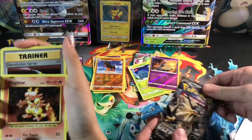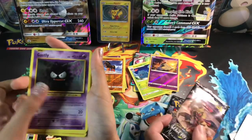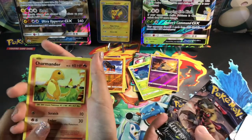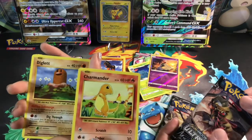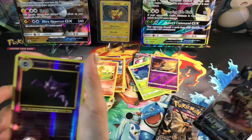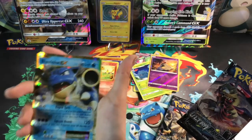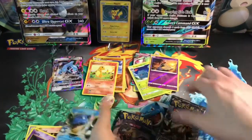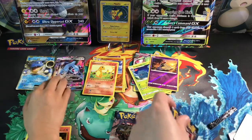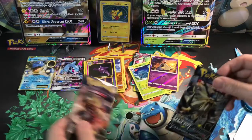Trainer, Raticate, Magnemite, Seel, Charmander — whoa! Haunter and... it's a hit! Blastoise — not bad. Still an Evolution hit. Evolution is always nice to get as a hit.